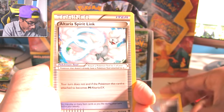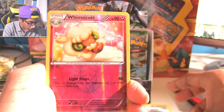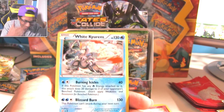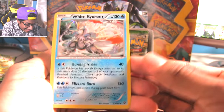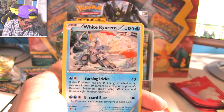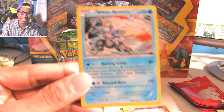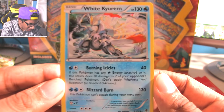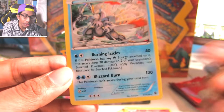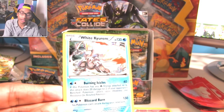Team Rocket's Handiwork. Altaria Spirit Link. Chaos Tower. Whimsicott. What is this? Who did this? Who put that in this? It's holographic too! Someone tell me that's like a bonus card or something, because you can't just casually add this in a pack. White Kyurem - burning icicles, which doesn't make sense, and then he burns you with a blizzard. Casually a holographic White Kyurem.